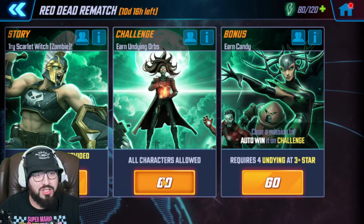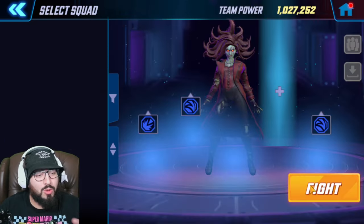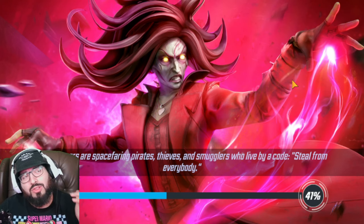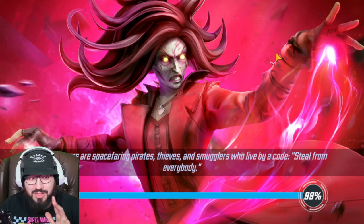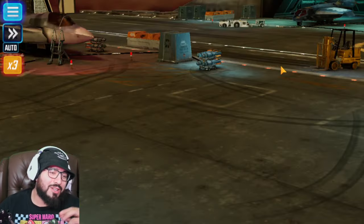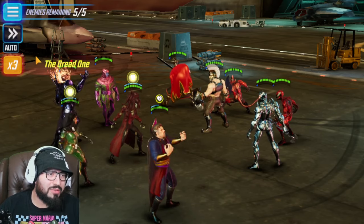when you go into the challenge, of course it lets you use anybody. But after you complete it, there's still more missions left to do in the story. There's still some zombie juggernaut shards, zombie Iron Man shards, and even some Hela shards in there. I noticed this while I was doing the event.